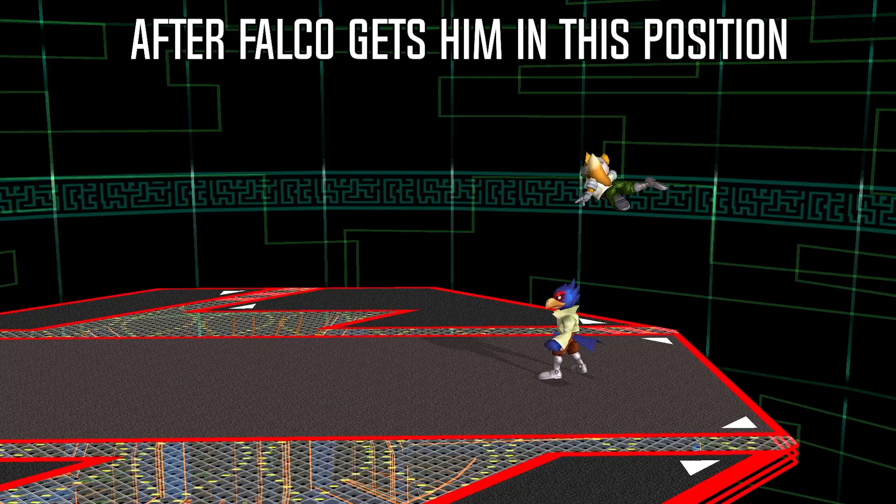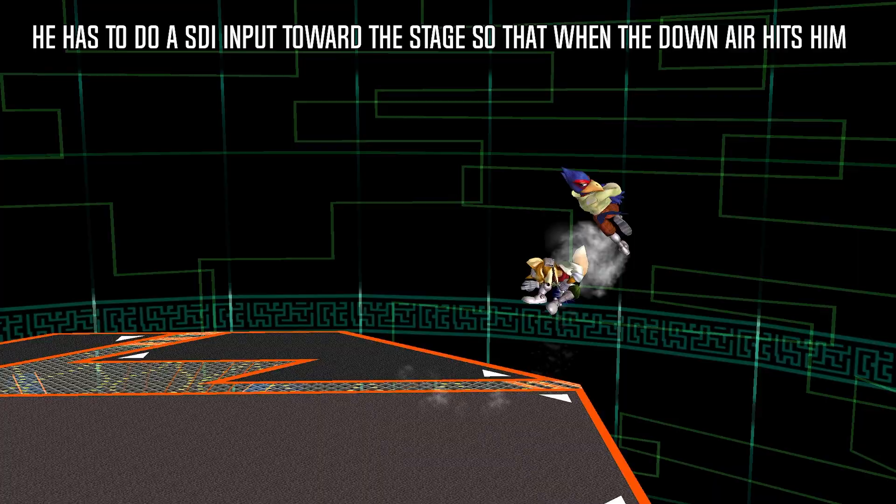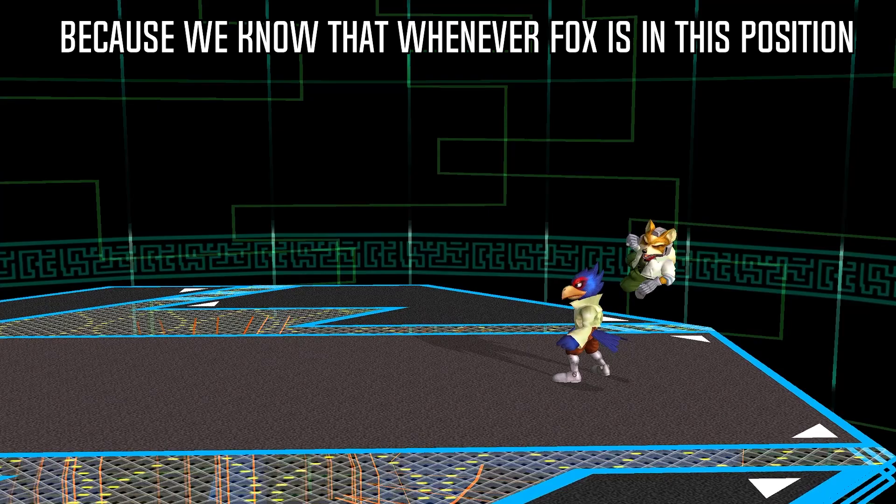To apply your understanding of the knockback angle, you can think about a common situation that happens when Falco is comboing a fast faller in the corner at mid to high percent. After Falco gets him in this position, he almost always uses down air to spike him off the stage. In order for Fox to survive the down air, he has to do an SDI input toward the stage so that when the down air hits him, he'll barely hit the edge of the stage and live.